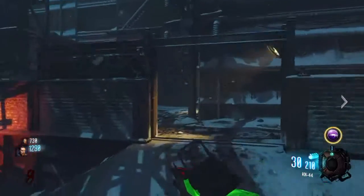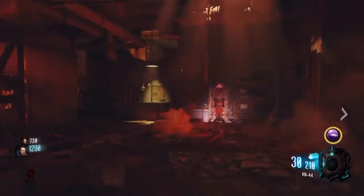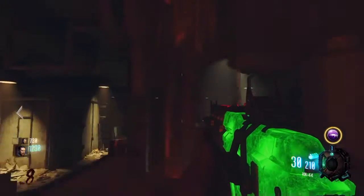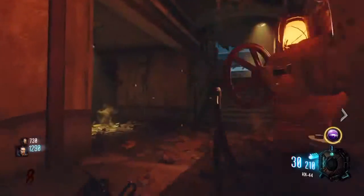The first jar is right over here inside this room — the jar is right here. All you have to do is jump, hold square. And then the second jar is right across from it, right here — hold square on that one.